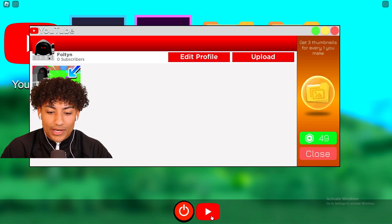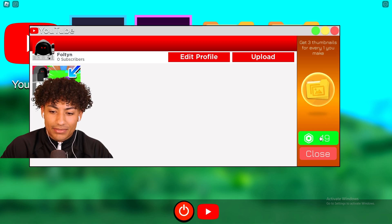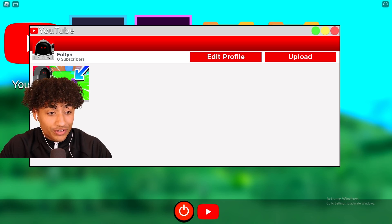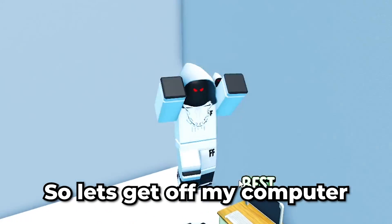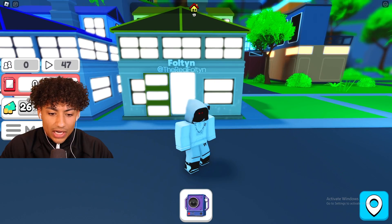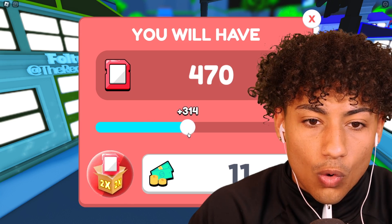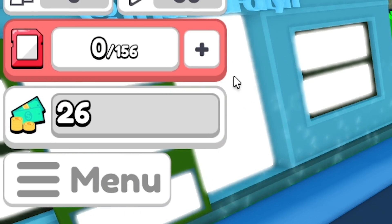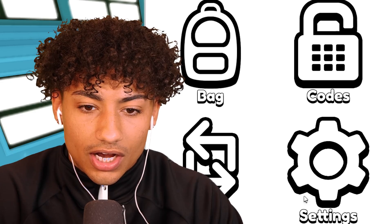So what do I do now? Get three thumbnails for every one you make — I'm just gonna buy it. 38 views, we're going viral right now. Let's get off my computer. My house is just like real life — I have no furniture, no couch, no nothing. So we gotta make some more videos, but we need more of this. This is $26 and I have exactly $26, so we're just gonna buy that.